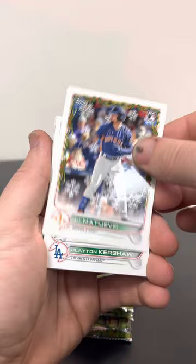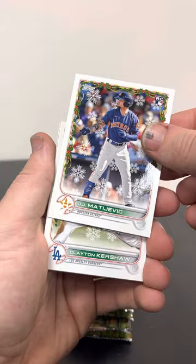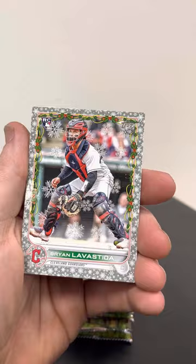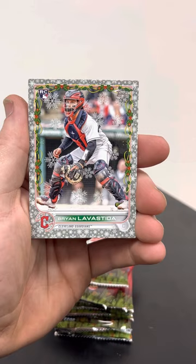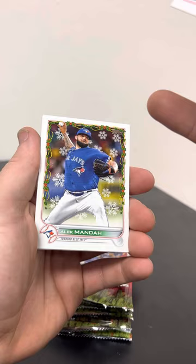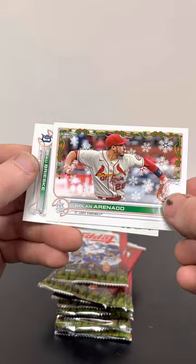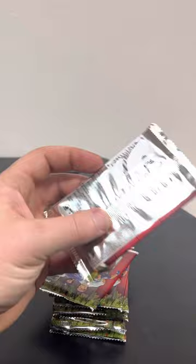JJ Matijevic — rookie card for the Astros, he's got some sweet tats on his forearm. Clayton Kershaw, and there's a parallel. The parallels are pretty cool this year — they got snowflakes all the way around the edges and there's glitter on the snowflakes. I think it's cool, I like the border they did this year. That one's not numbered but it's a short print. Alec Manoah, Royce Lewis rookie card, Max Fried, Nolan Arenado.